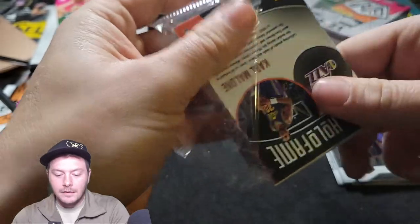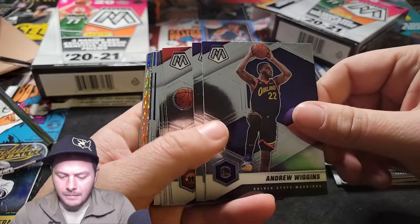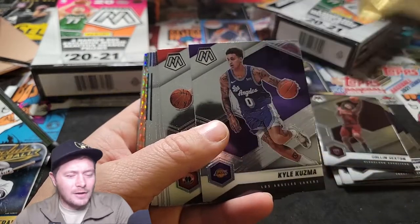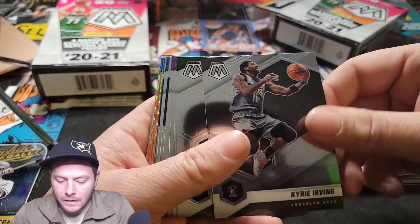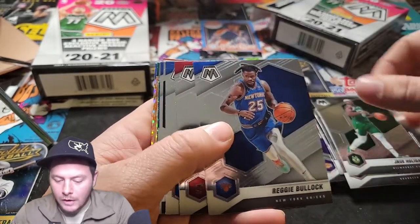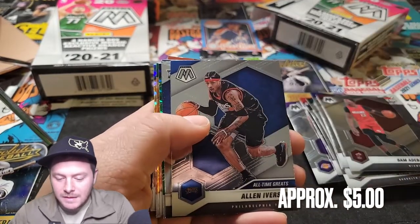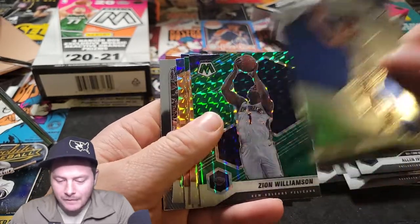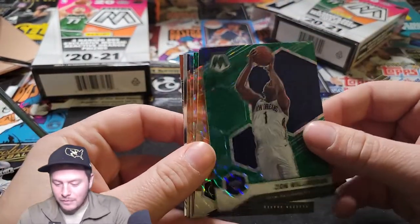Here we go, starting off. Duncan Robinson. Colin Sexton — he's been out, need him to come back. The Cavs looking really good. Andrew Wiggins is starting in the All-Star game — what kind of blasphemy is that? Another Kyle Kuzma, another Davis Burtons. Kyrie Irving finally playing. Drew Holiday, Reggie Bullock, Bam Adebayo, Obi Toppin rookie card, Jaden McDaniels, an AI throwback, Josh Green for the Mavericks. And we have a green Zion Williamson — there we go. Nice, so we're pulling some pretty good cards here.